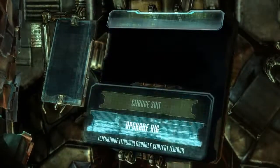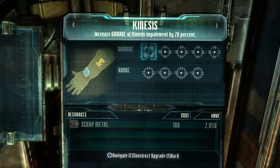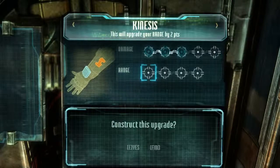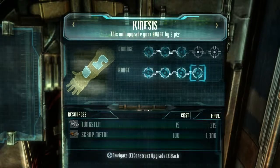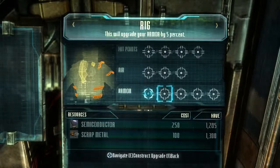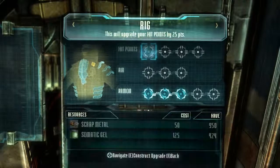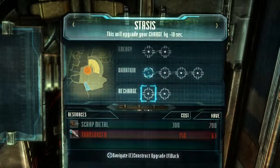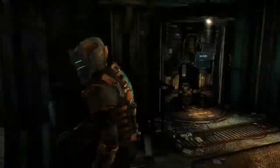Let's upgrade the rig. Now, what do I want to upgrade? Kinesis is probably something I want to focus on, so let's do damage. I'm out of transducers but I can upgrade the range. Stasis is not too important to me. I have a lot of resources for some reason — I don't know why I have so much tungsten. Maybe it's because I beat the game so many times. Armor first — yeah, I'm upgrading these like nobody's business. I'm out of resources. Hit points. I guess we could focus on duration — that's quite useful — and recharge. I am out of resources. How much somatic gel do I have left? That's not worth it; I already have full health.